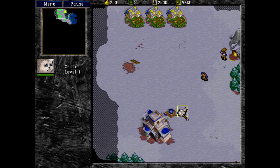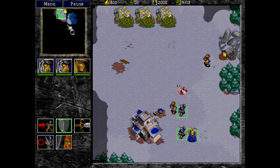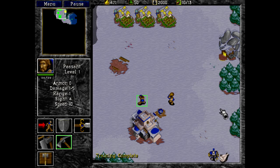You're getting in the way of my gold line here, critter — I don't care how sad you look in your little icon, you're going to need to go. Another peasant going. I still need somebody on wood, after all — we're going to have to send him to wood once he's done. Might still need another farm. We'll see.